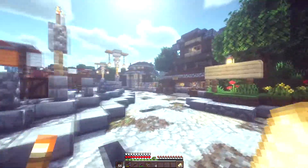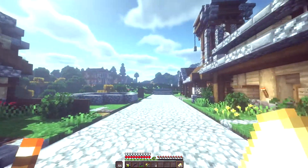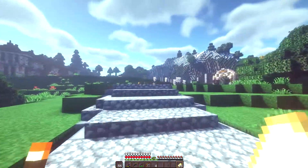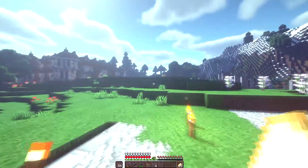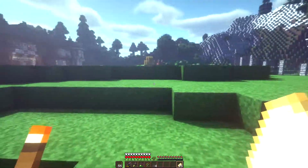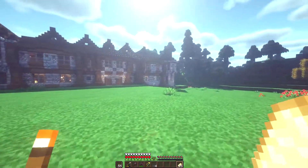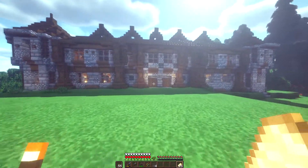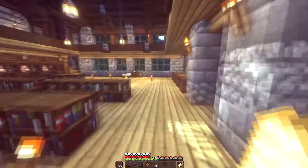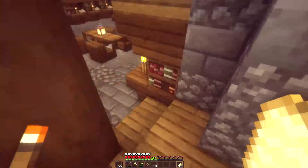With a wither skeleton farm working, we can actually focus on creating a kill chamber for a wither. I've seen it done underneath the dragon portal in the End, but I don't want to ruin the portal back, or have to ruin the portal itself for it to work. We'll think of something — I also need to do a honey bee farm. There's just so much I want to do.